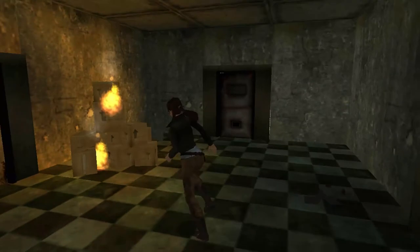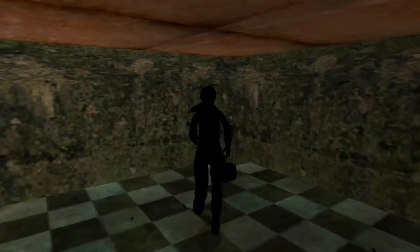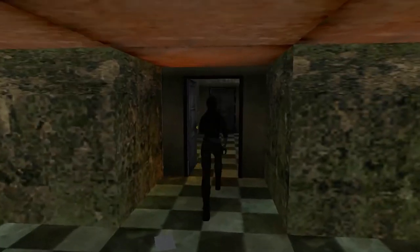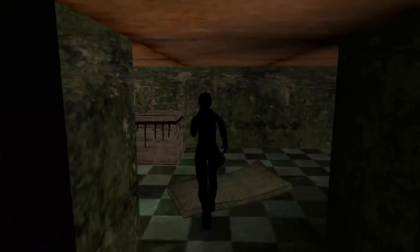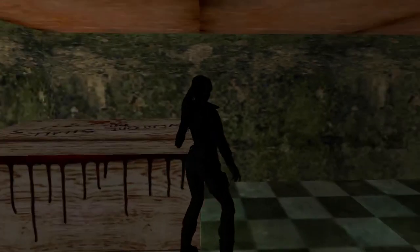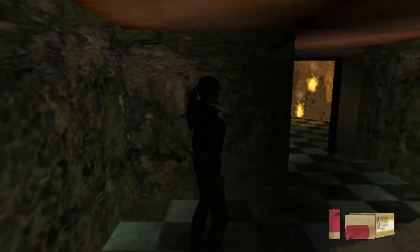Next room — here's a large medipack behind some boxes. I think that's where they put the bodies. In here there are some shotgun shells in this corner.